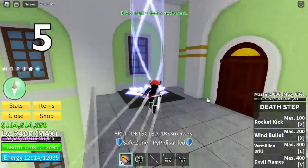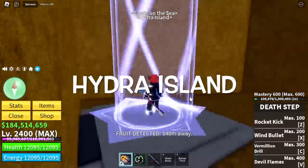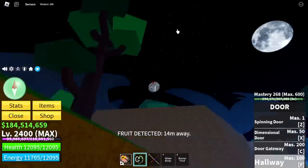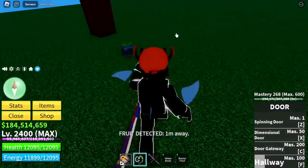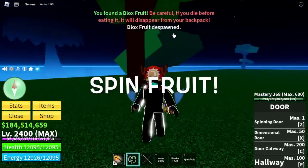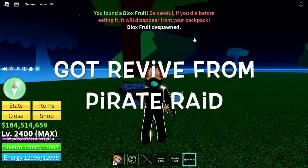Fifth fruit is located in Hydra Island. See that guys? I can transfer to areas really fast because of the portals. Spin fruit is our next fruit. By the way, I have the revived fruit — I got that from the pirate raid.